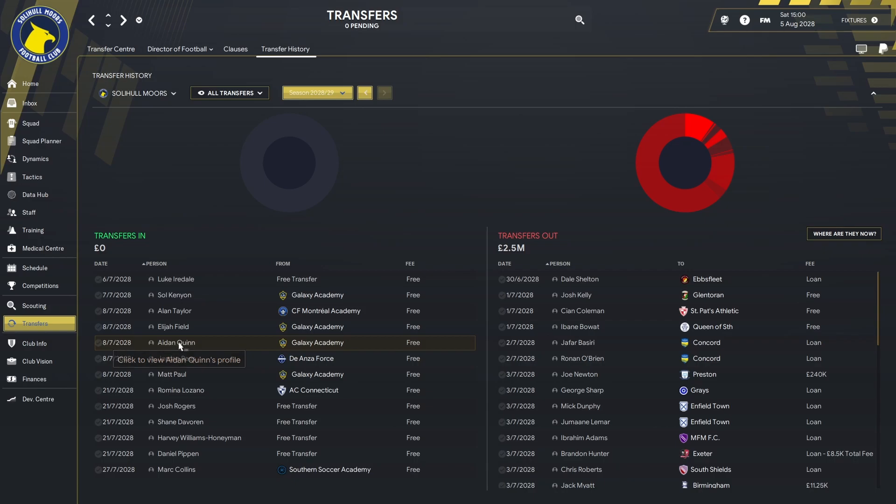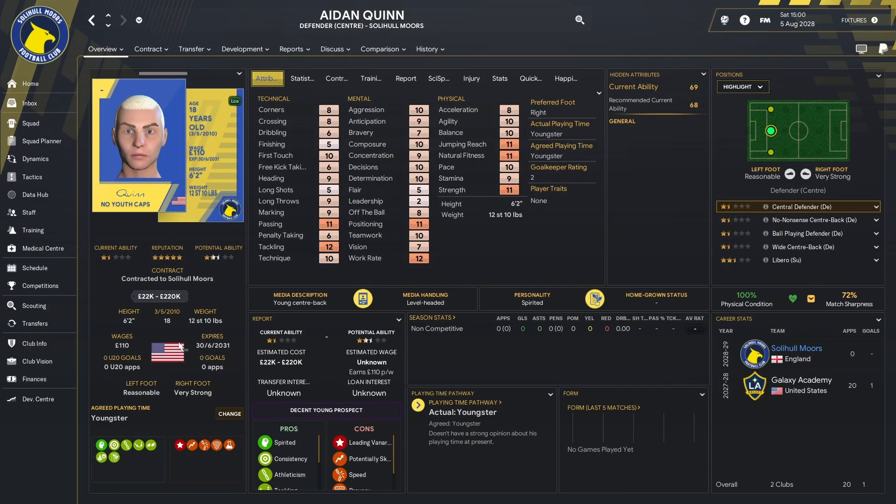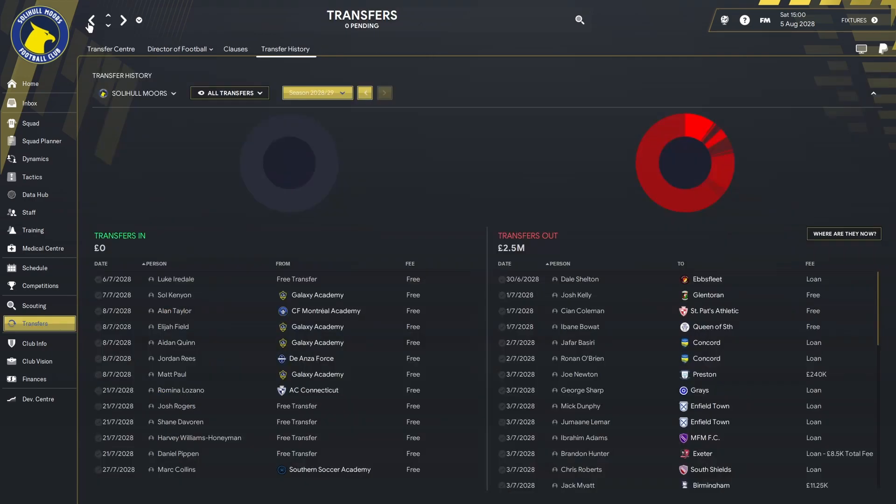Following on in that path, Aidan Quinn also came from LA Galaxy's academy — a central defender by trade, 18 years old. He has good tackling, good jumping reach, passing, and work rate. Six foot two, so he's a decent size for a centre back. I think he's one that will develop as we go along and another one that may get loaned out for the season to try and get him some first team football in England.